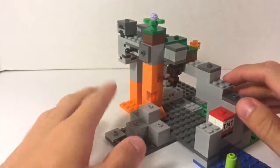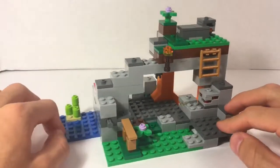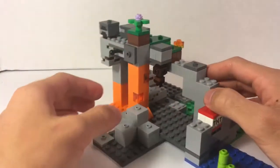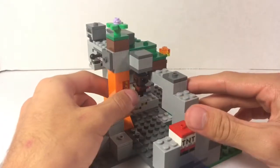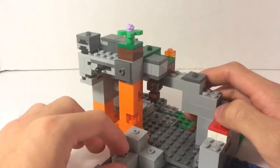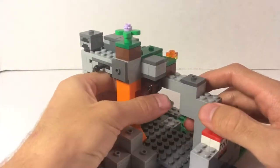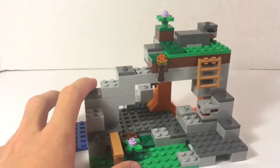Alright, I've placed all the different blocks back into what I'm pretty sure is their proper placements. One last thing I almost forgot: using a studs-not-on-top technique — where this section is actually upside down using one of these reverse tiles, which is relatively new — they have a bat sleeping there, which I'll show you with the minifigures. Speaking of which, I'll now show you all the minifigures.